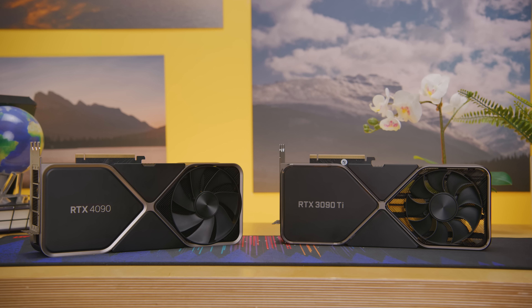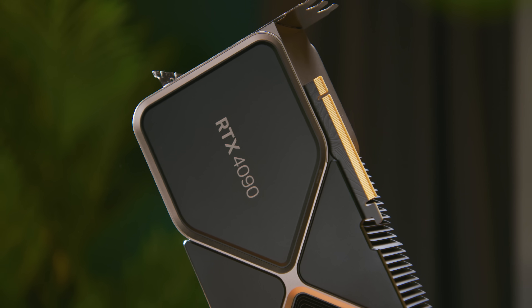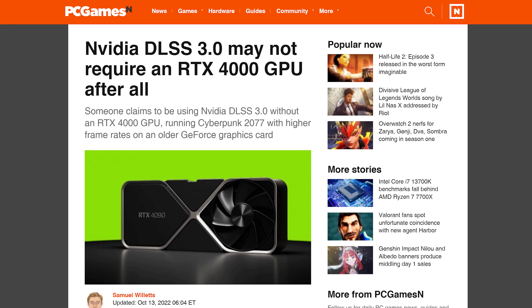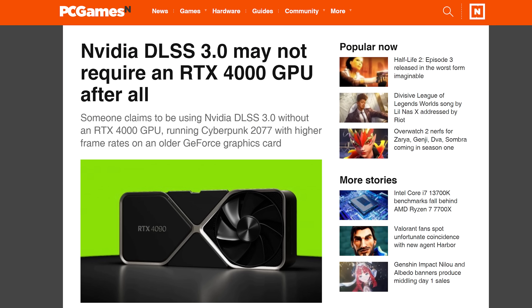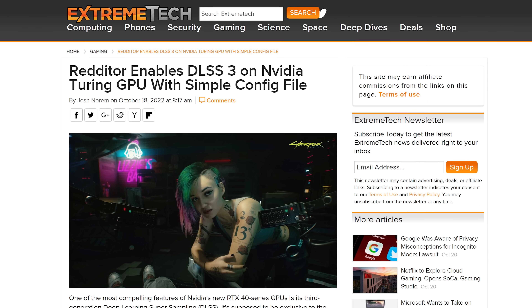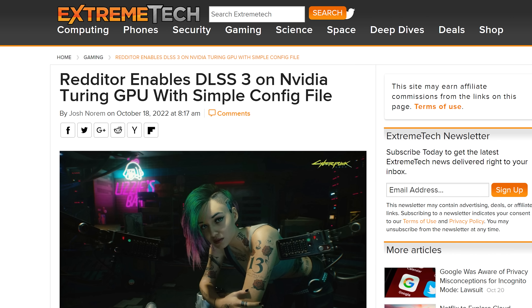Unfortunately, the official line from Nvidia is that DLSS 3.0 is only supported on the new RTX 4000 series of cards. Though a report has already come out that the restriction is due to a simple software lock — one player was able to bypass it and double his performance in the notoriously demanding Cyberpunk 2077 while using a now two-generations-old RTX 2070, though there were some stability issues.